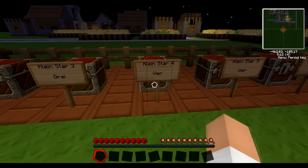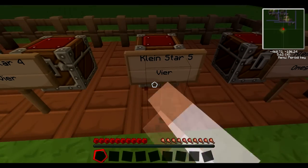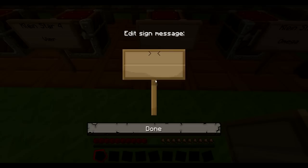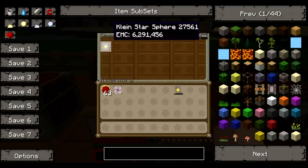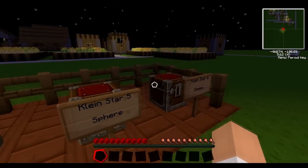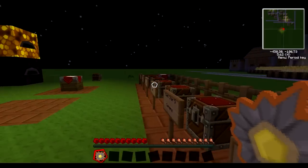There are a few upgrades from it. This is the Kleinstar Zwei Sphere. We've got up to 6 million EMC now, because each one requires four. But the Omega — 25 million.